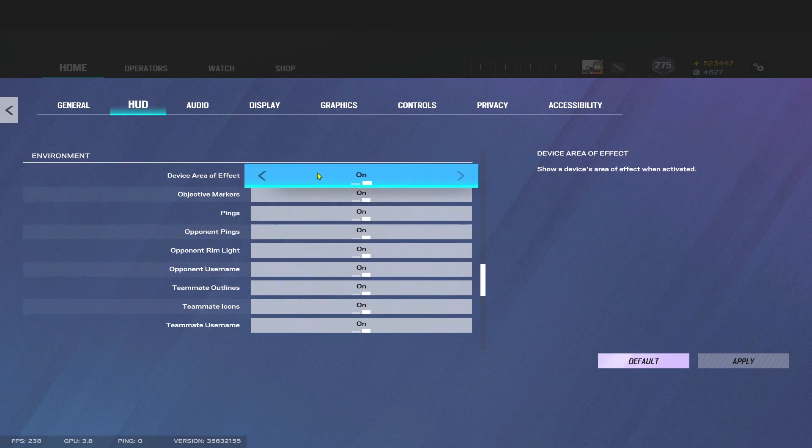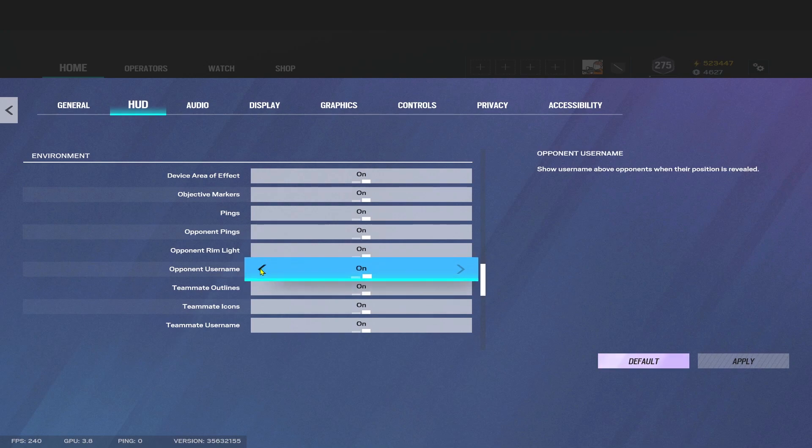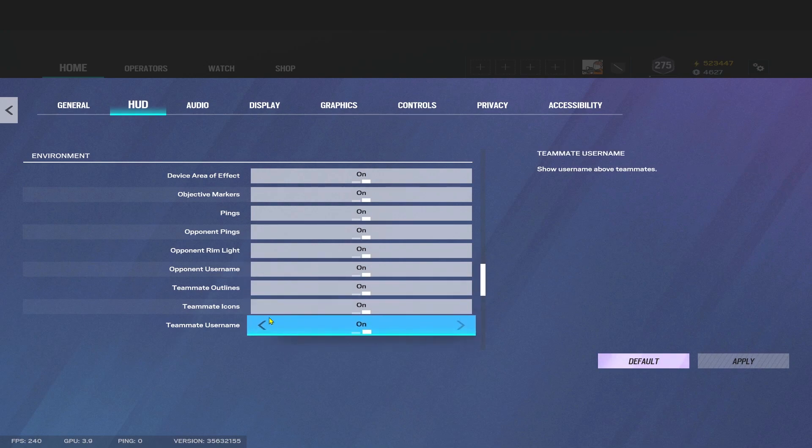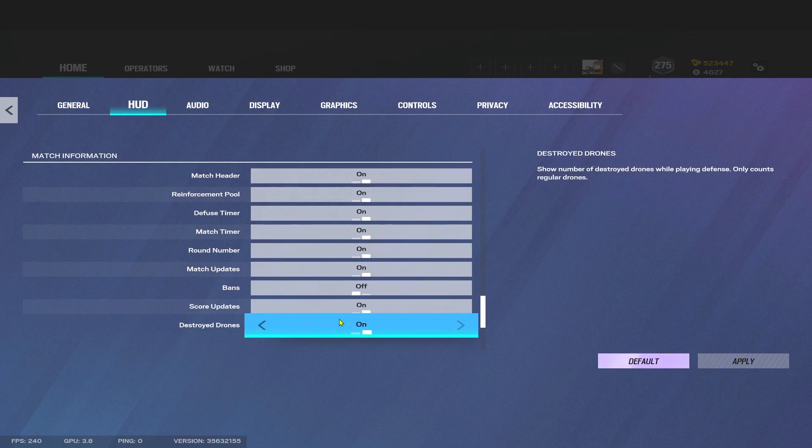Moving on to Environment — I would keep all these on personally. If you don't like the rim light on the enemy, the little shiny light around them, turn this off. You can't turn off usernames or icons obviously, but if you want a cleaner look — I don't do it for stream purposes — you don't need to know your teammate's username, so I would probably turn that one off, or the icon, if you want to keep your game cleaner.